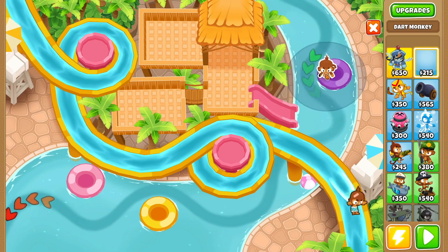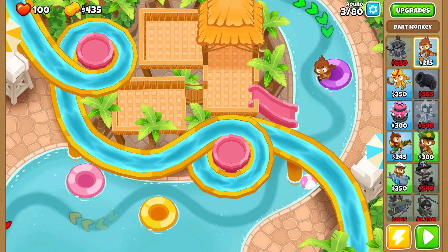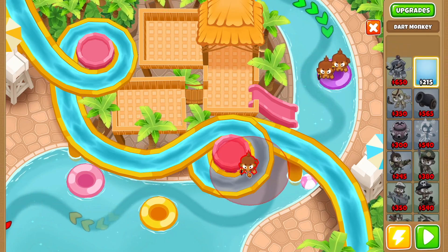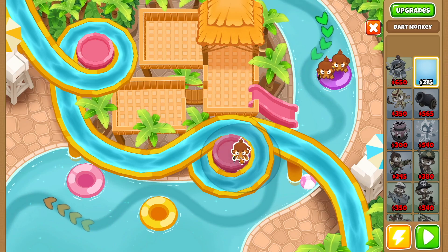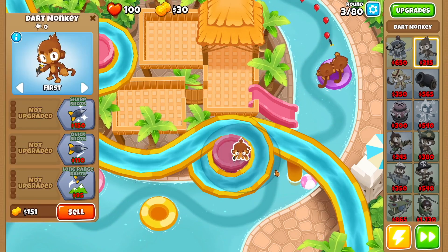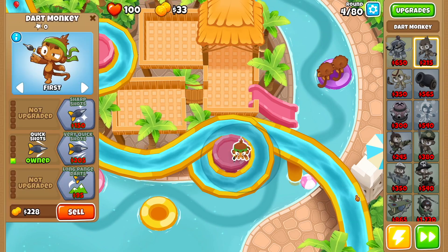The first thing you want to do is drop a dart monkey right over here to the left as much as possible, then drop another one right next to it, and then drop one dart monkey right over here. This covers this track — that's the goal you're looking for. For the dart monkey that's here, we're going to get quick shots, and then get started.